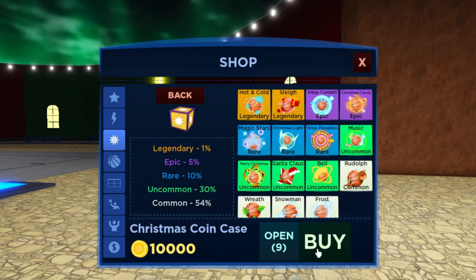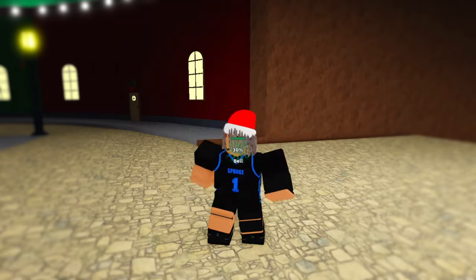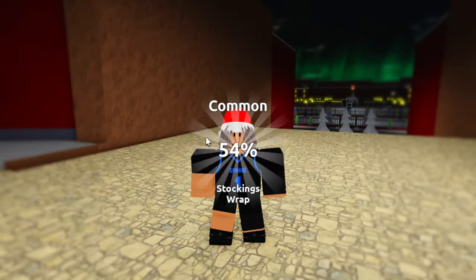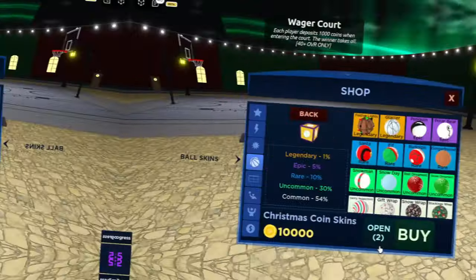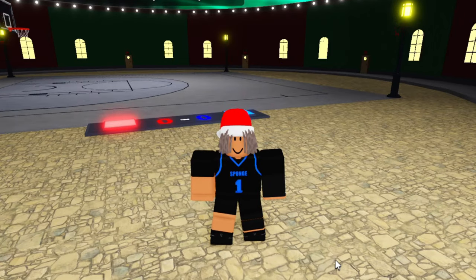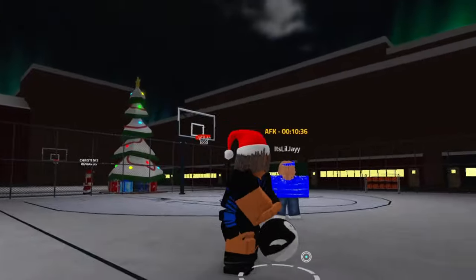I'm not gonna lie — the next 10 minutes of footage I got straight commons. It's like Basketball Legends is scamming me. We got two more packs — and we got our first epic ball skin! Penguin ball skin — let's test it out. It's literally just a penguin on a ball, but hey, it's Christmas spirit.